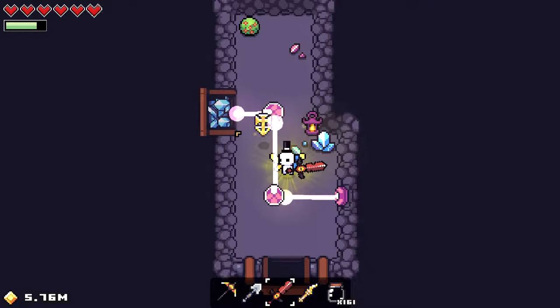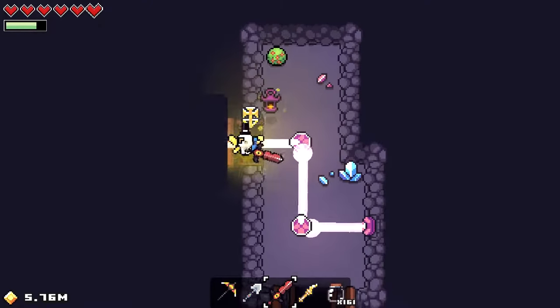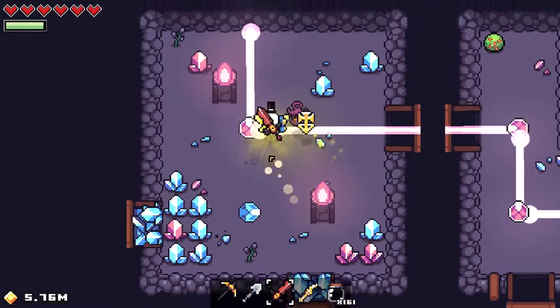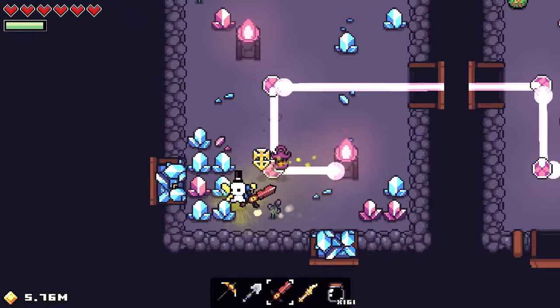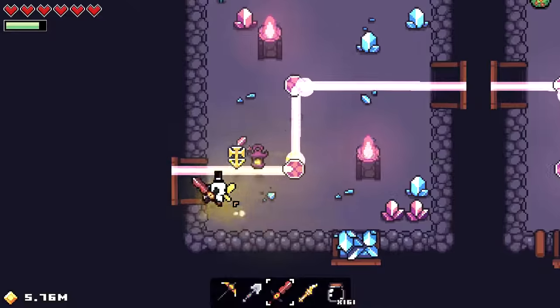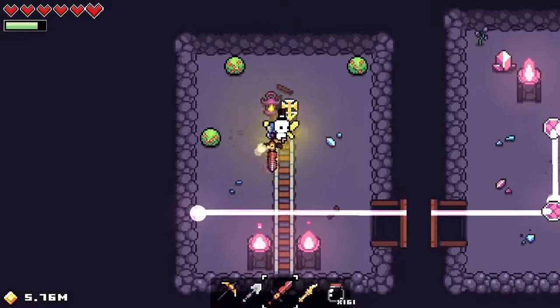We're just gonna wait for that to get zapped. Okay, now we can proceed through the doorway. Take this guy out. It's the same thing here — all we want to do is just rotate these to get it towards this left side of the room. Okay, we can go through the doorway.